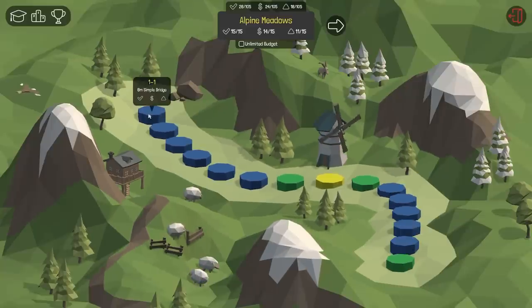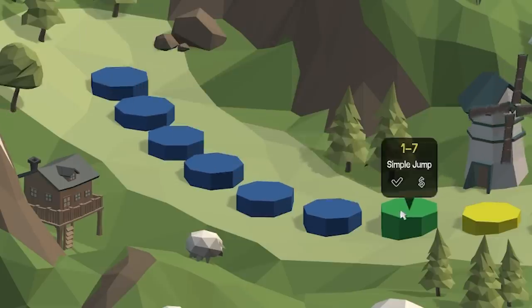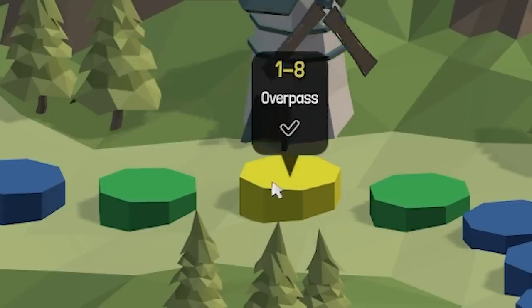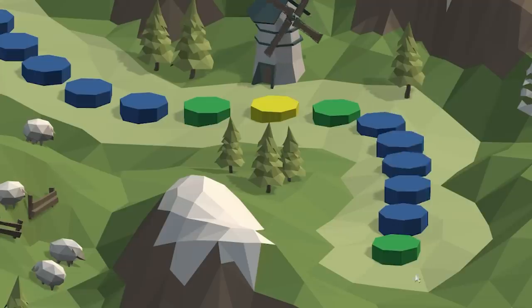So this was the level select. Different colors were sort of how you completed it. Blue was the best — that was unbreaking and under budget. Green was just under budget. Yellow was you only just completed it. Why aren't they all blue?